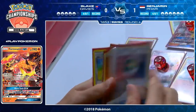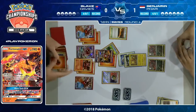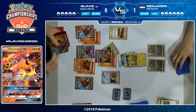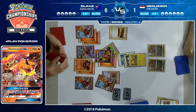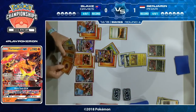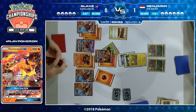You can still win with just one Guzma in your deck, you can even win with zero, but your opponent knowing their bench is mostly safe for the rest of the game makes a massive difference. Blake actually drew his fourth Guzma from the Sycamore — he discarded the first three, there's a certain irony to that. But Benjamin knows now that if he sees a single Guzma hit the discard, his Golisopod is safe, so he can just put it on the bench and wait for later in the game, knowing nothing bad is going to happen to it.